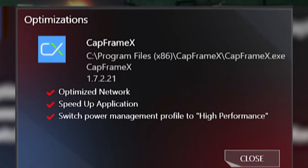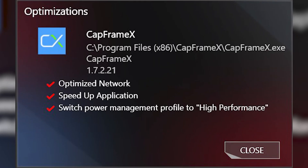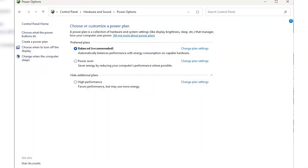So I disabled Game First and tried changing the Power Plan manually in Control Panel. Interestingly, enabling Game First still gave better results. When it runs, it lists two other optimizations: Optimize Network and Speed Up Application. I'm not sure exactly what they do, but apparently they help. What I also found interesting is that on AMD systems, the Game First app doesn't appear in Armory Crate, and the Game Turbo High Performance Power Plan it enables doesn't exist in Windows — so this must be a Windows optimization for Intel-based systems only.